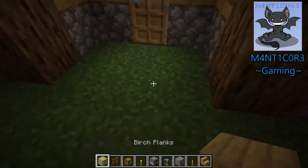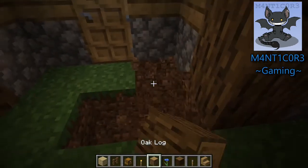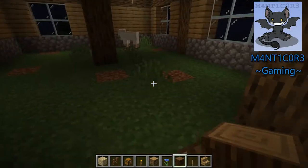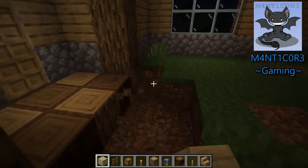First off, we're going to go ahead and do that same checkered style using oak and spruce, right up here on the entrance. Edgar, I hope you don't mind us working in here with you. And then we'll go ahead and switch to the birch.